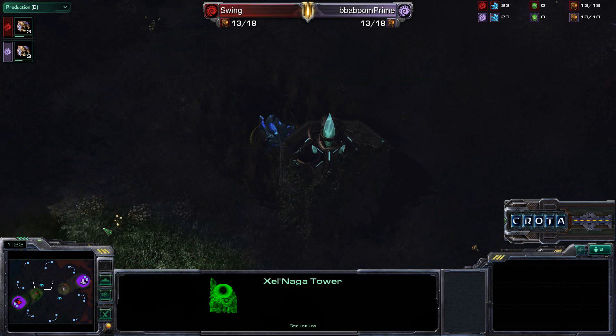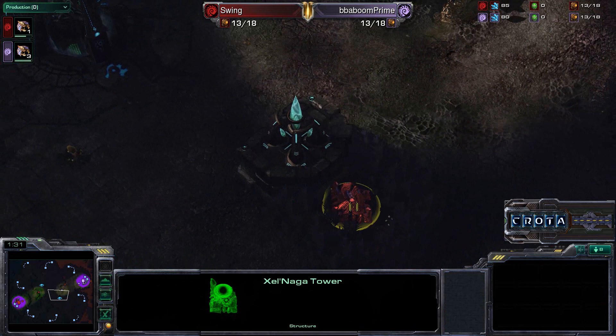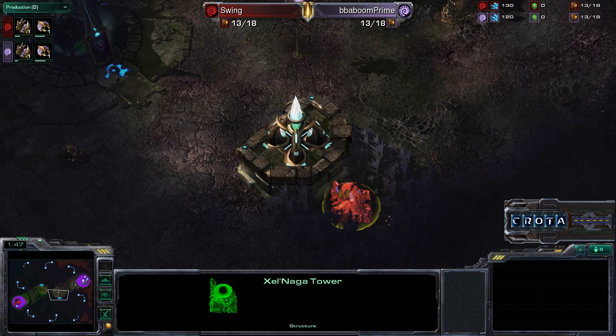Also, the two Zelnaga Towers with Zerglings — Zerglings being the lowest costing unit in the game — allow themselves to sit at a Zelnaga Tower and reveal a very large portion of the map to see if anything is coming through the center.